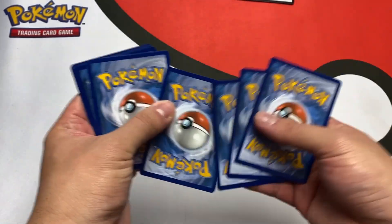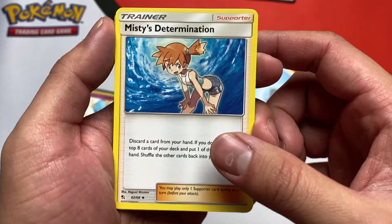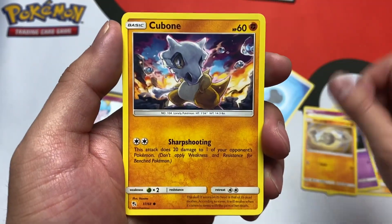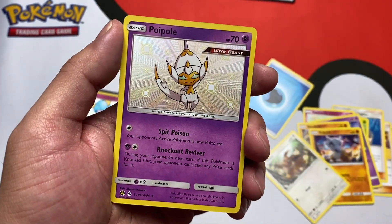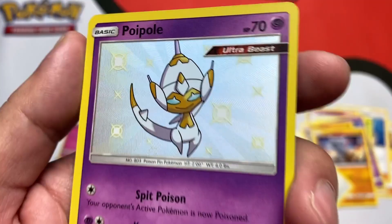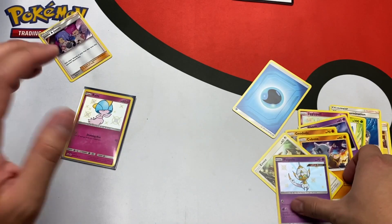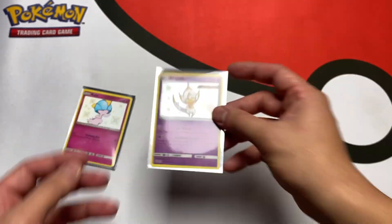Pack two — getting rid of the energy. We got Lieutenant Surge's Strategy, not the Scyther, Jigglypuff, Ekans — spell that backwards — Geodude with the lazy artwork, Cubone in the middle of a war, Eevee. Another Shiny Vault hit — are you kidding me? The Shiny hits in Hidden Fates are so nice. And the rare is a Jessie and James hollow. Two packs, two hits — Christmas came early this year!